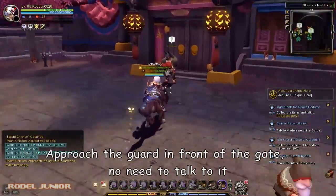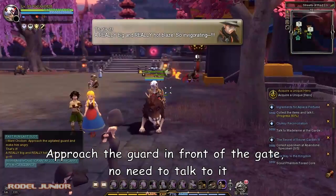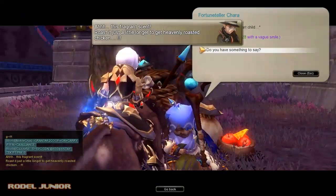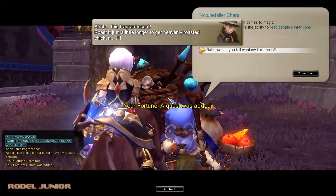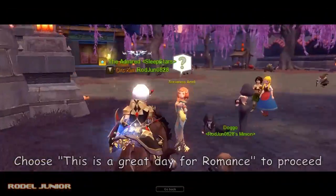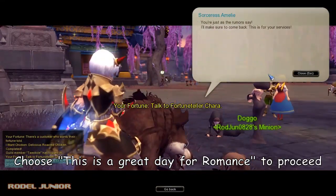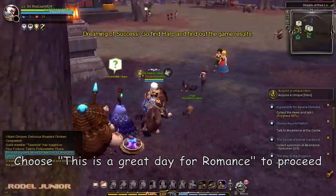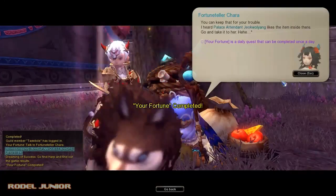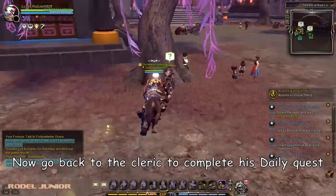Approach the guard in front of the gate — no need to talk to it. Choose 'This is a great day for romance' to proceed. Now go back to the cleric to complete his daily quest.